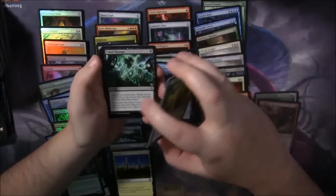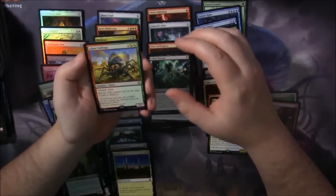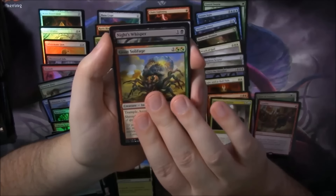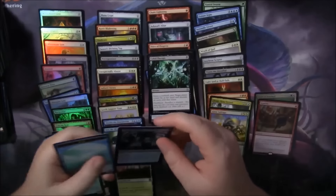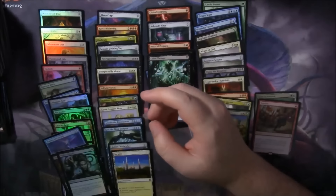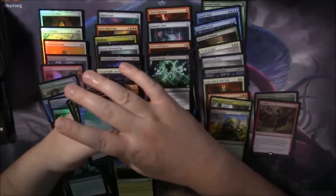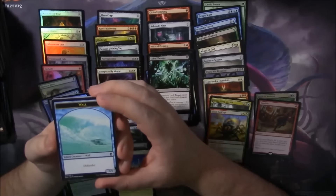Cabal Therapy — that's a good uncommon. And a giant Soul of Fuge. So there you have it — the end is nigh. A Foil Knight's Whisperer. We got the wall token — look at that little guy. I don't think I've seen that guy before. That's the only wall token I've ever gotten out of this box.